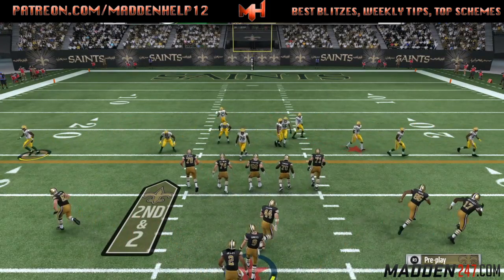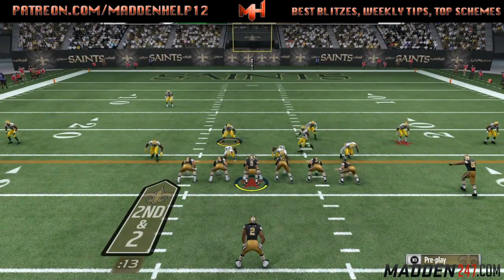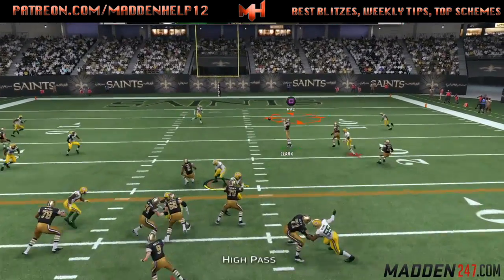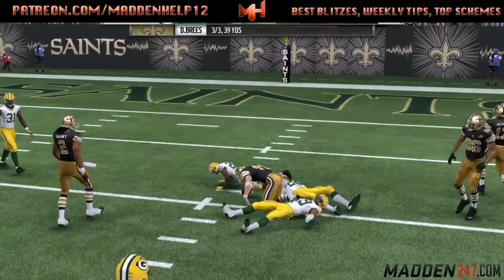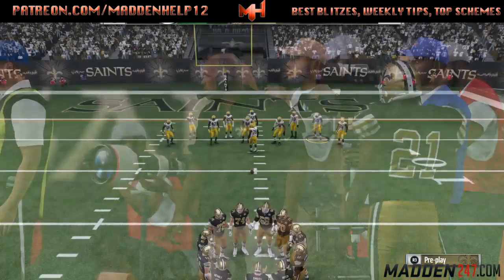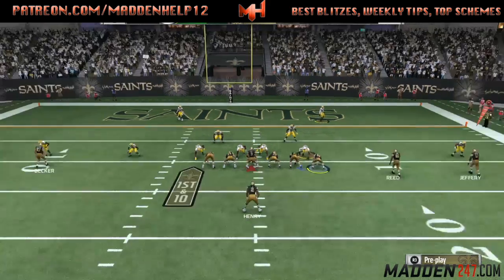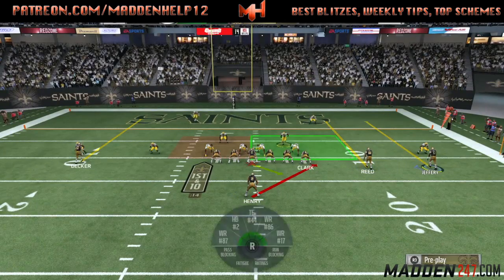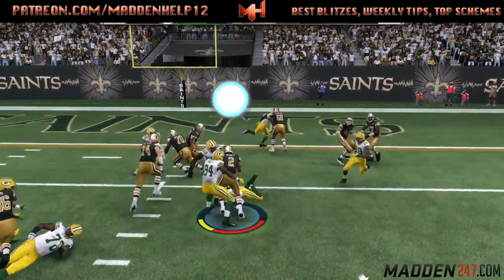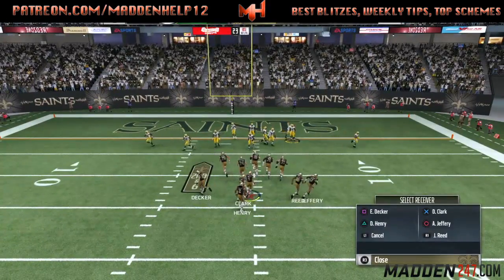We're going to come out in the stretch, but audible once again to the smash with the out route on the outside, and motion him in to try and hit the quick out route. You see the tight end is wide open over the middle, so we just throw a high point pass to him. Next, we do come out in the stretch again and we're looking to get the edge because we haven't run the stretch yet. There's no one over the tight end on the right — we subbed in a receiver there. We're going to try and click block him, but he comes all the way across and behind the line; I actually wanted him to go and block the inside linebacker.